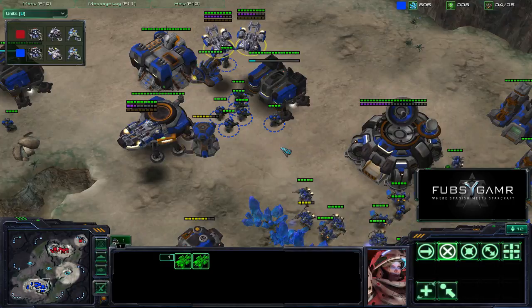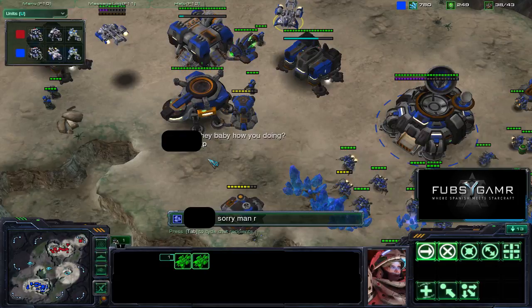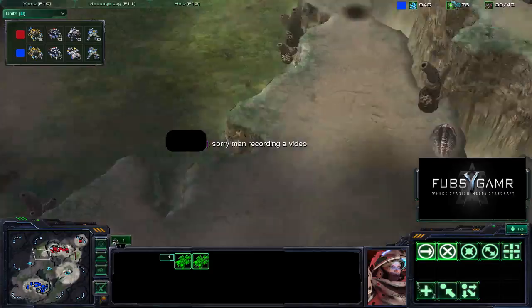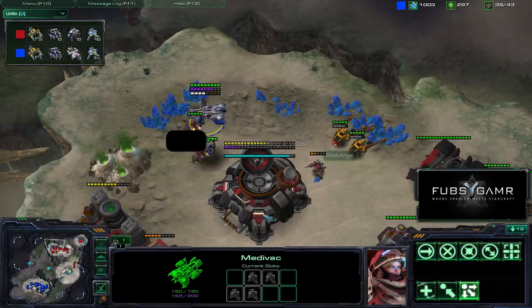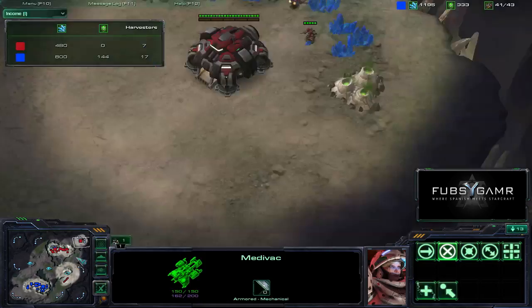Looks like Black Angel finally loses his last Marauder. Looks like someone's messaging me — sorry guys, let me message them back: 'Recording a video.' I forgot to put myself in busy again. Looks like Jasinski is going for another drop — he's got five Marines in there, dropping back into the main, taking out all those SCVs. Black Angel's income has to be just crippling right now — two SCVs down here. He's got a sizable force moving out, one SCV here at the Xel'Naga Watchtower.